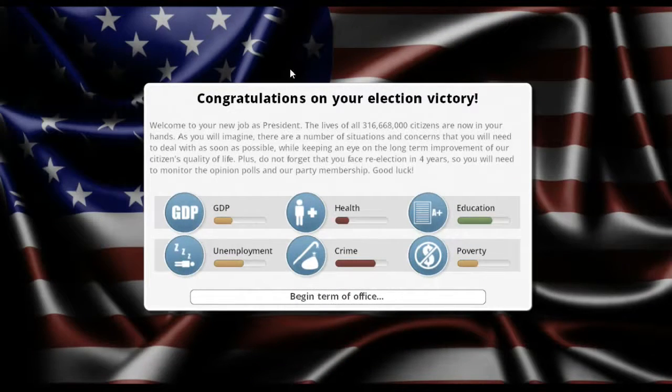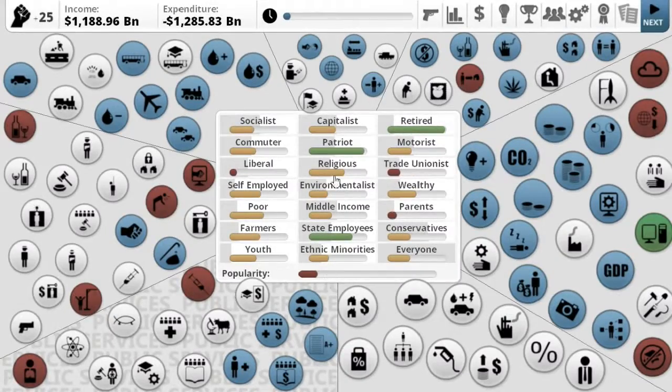I'll show you the game mechanics when we get into the game, just so you're not confused or lost. This is the current stuff here — GDP not so great, health not really good at all, unemployment not the best, education is okay, crime not the best, and poverty is okay — well, not really. So we're going to go ahead and begin our term.